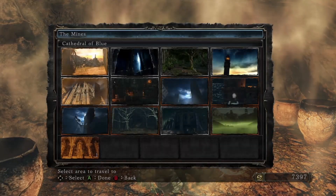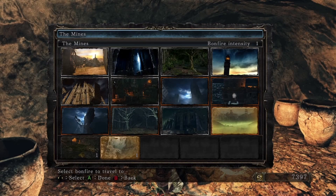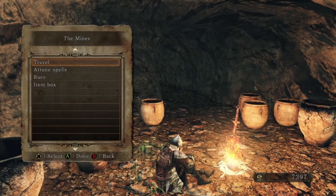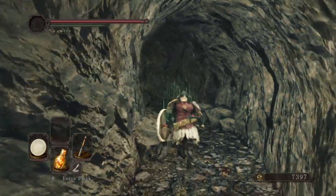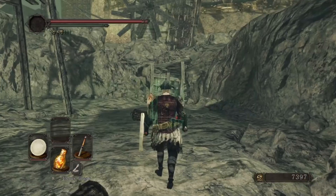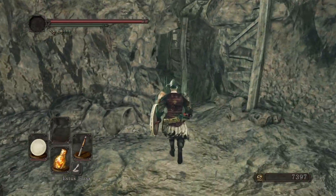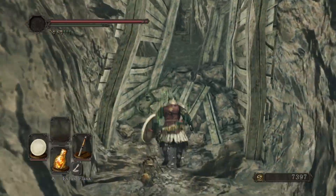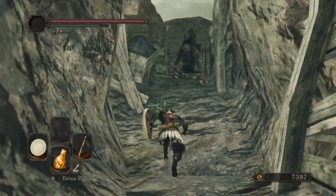Welcome back to another round of cyborg gaming. I'm here in the mines over in Harvest Valley at the second bonfire. This area is pretty tough - I went through here and died a lot of times. I didn't want to put out the video with five deaths in a small area without completing it, so I'm coming back. This area you can technically skip; you do not have to get these items if you don't want to.